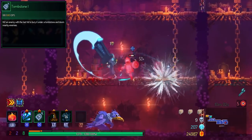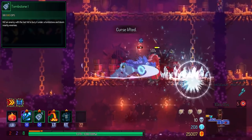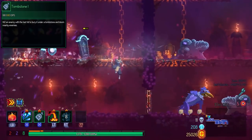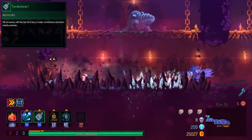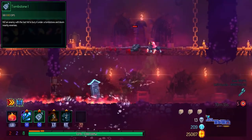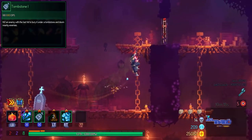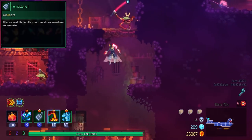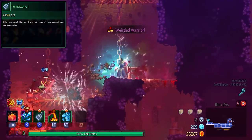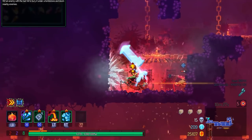Last but not least, the new weapon is the Tombstone. This is also survival-only and it's actually my favorite of the three. The Tombstone was completely reworked from its alpha counterpart — now when you kill an enemy with a third hit, it dooms the other enemies on the screen, where they take some damage after a delayed timing. If the Doom damage also kills an enemy, other enemies will get an additional instance of Doom, which deals a decreased amount of Doom damage compared to before.